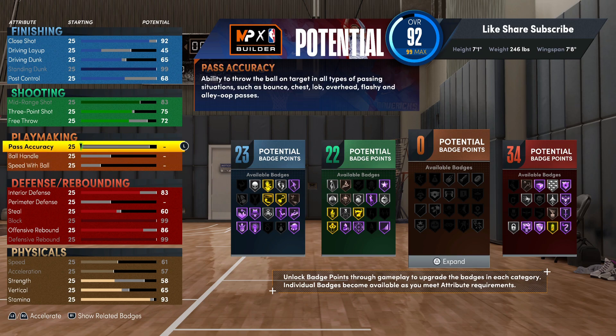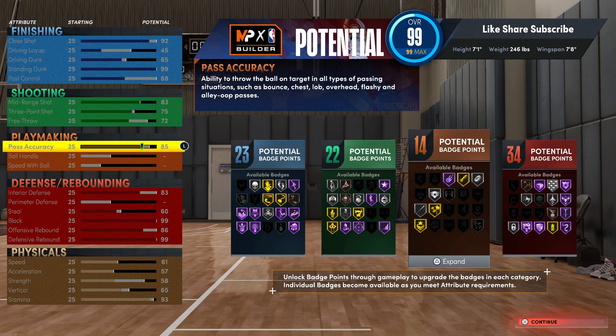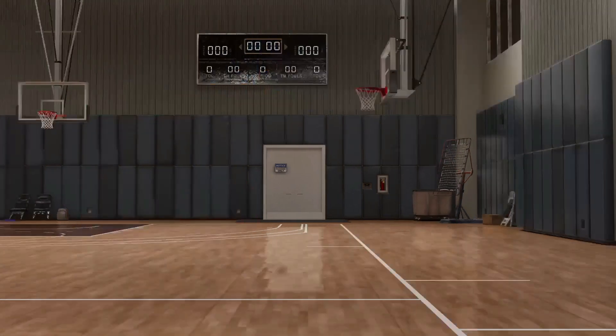So that's 23 finishing, 22 shooting, and 34 defensive so far. We're gonna go to the playmaking and you want to max out your pass accuracy, so you're getting Gold Bullet Passer. Being on a center build, this is gonna be great for rep — you'll grab all the rebounds, dish them right out, and not throw turnovers. You got a high pass accuracy for outlet passes and everything.